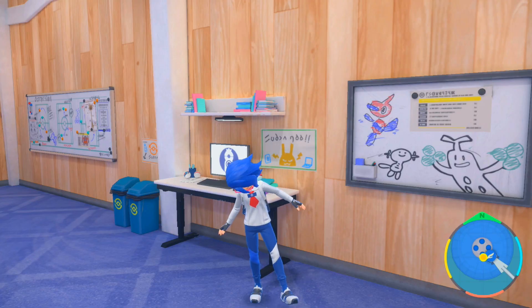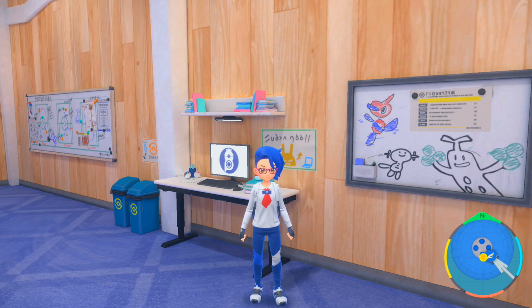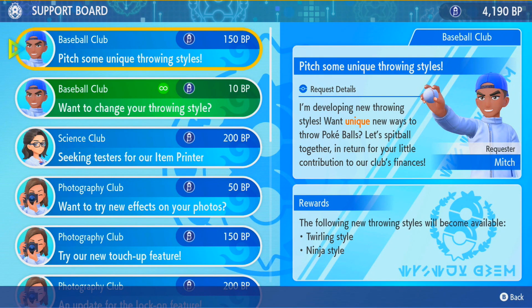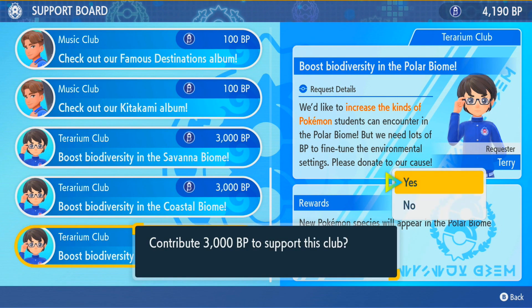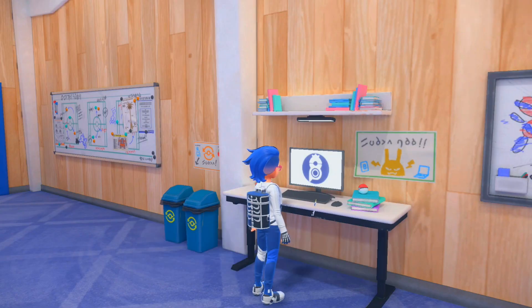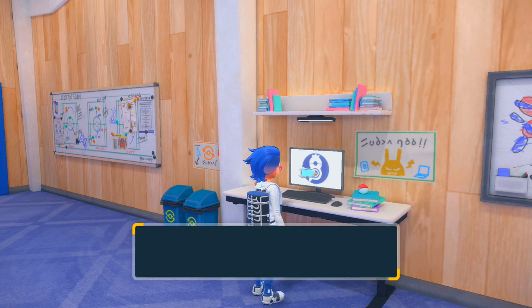What's up everyone, super nerd Daniel coming at you with more of the Pokemon Violet Indigo Disc DLC. In the last episode we defeated Lacy of the BB League Elite Four and caught a couple new Pokemon. We're going to head to the polar biome, but first we have to expand the biodiversity — I just happen to have enough BP to do that. Thanks to a little off-screen grinding, with 3,000 BP I can get more species of Pokemon to appear, including Piplup apparently.